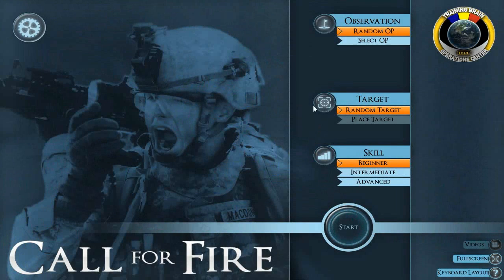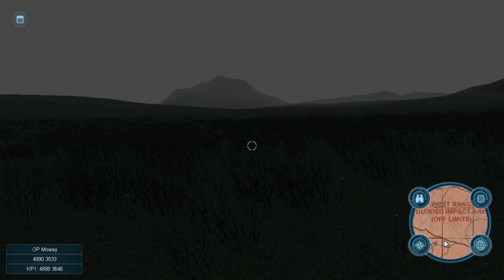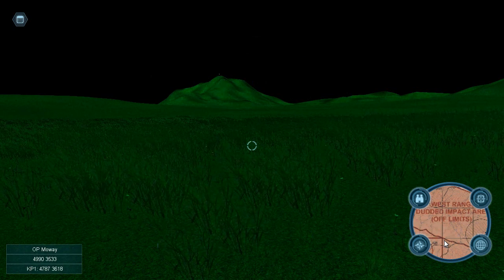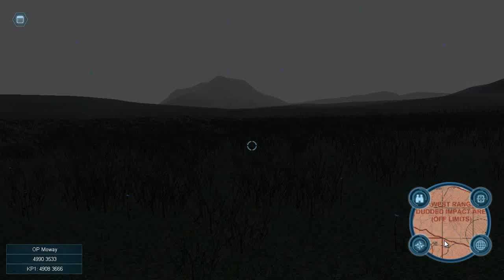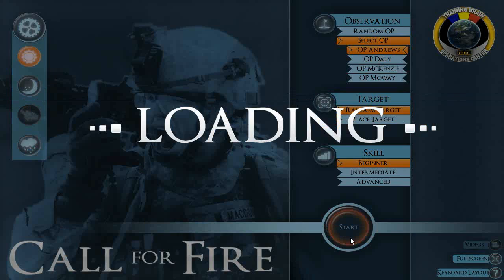The main menu allows the user to set up the call for fire scenario. The user has the option to change from day to night, allow night vision, as well as have it rain. The player can choose to be placed at a specific observation post or be randomly placed.